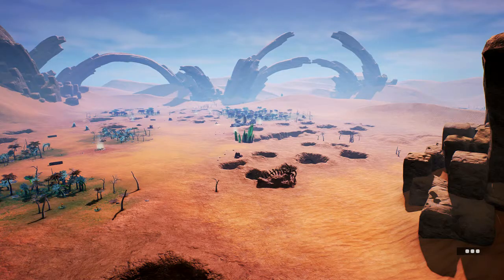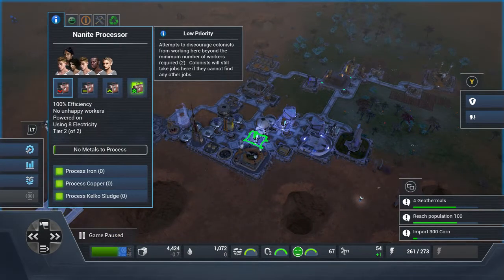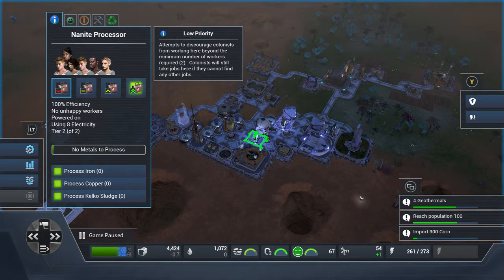I've got two here, but you can see from zero I've got the last one. When you look at nanites, you need three items. If you look at that bottom, you need iron, copper, and kelco sludge.